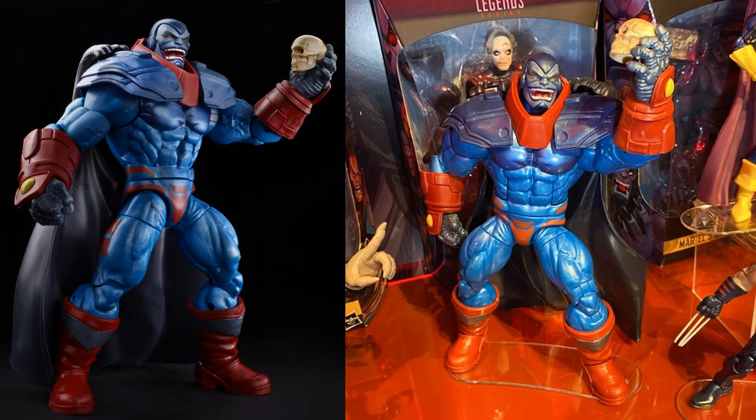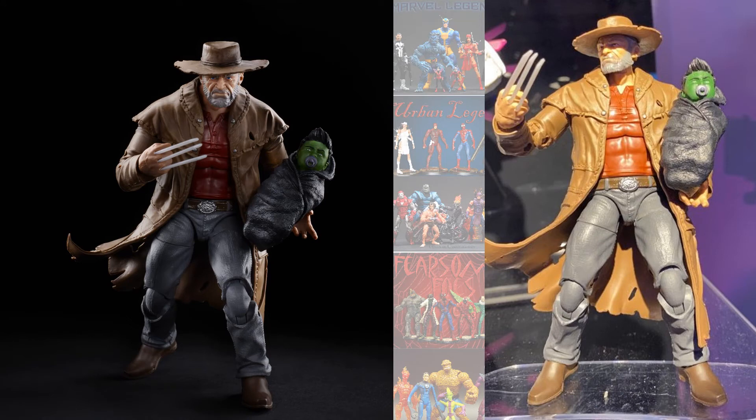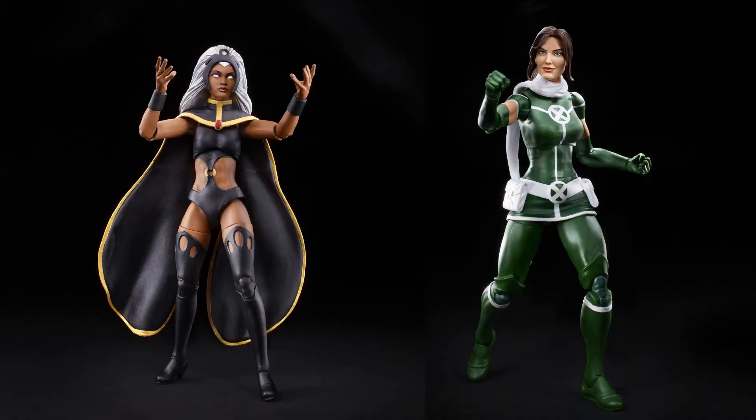Just announced at 2020 Toy Fair: we are getting a deluxe figure for the Age of Apocalypse — Apocalypse himself. This looks amazing. We are also getting a Nimrod; not sure how it will be released — it won't be a Build-A-Figure, so it could come through HasLab or maybe as a deluxe. Also from Old Man Logan here with the Hulk baby, we have the 90s Storm and the Rogue in her newer costume — hopefully they'll fix the head sculpt before release.